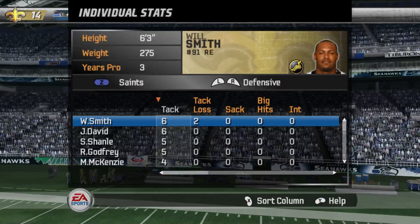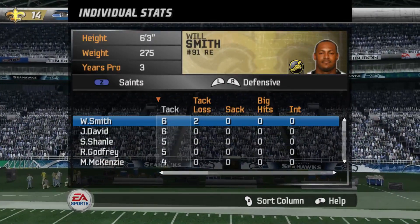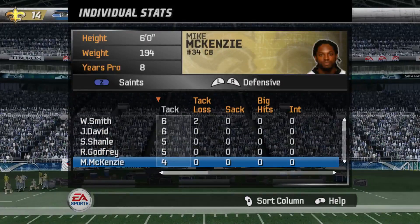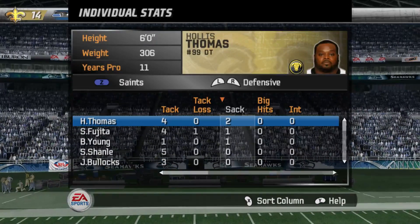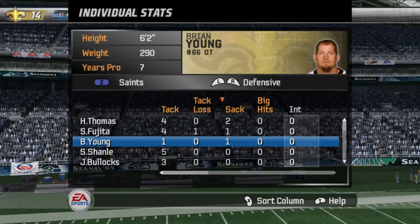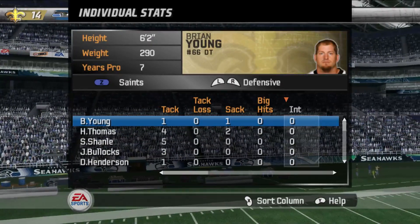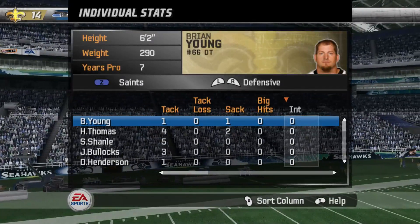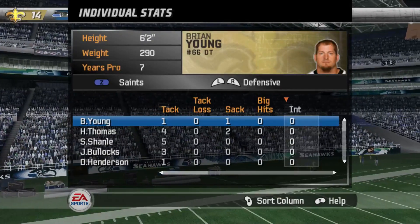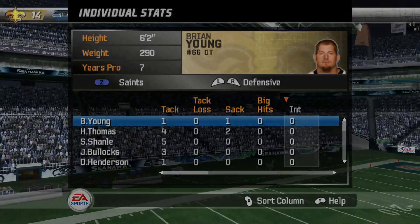Defense, man — these dudes started off great and just fell off. Will Smith had six tackles, Jason David with six, Shanle and Godfrey with five, McKenzie with four, Hollis Thomas with two sacks, Fujita and Brian Young with one. No interceptions of course, because this secondary is ass. Other than that, man — that was a fun game because Kareem Kingston did have a great day. This is superstar mode, but I'll see y'all on the next video. Peace.